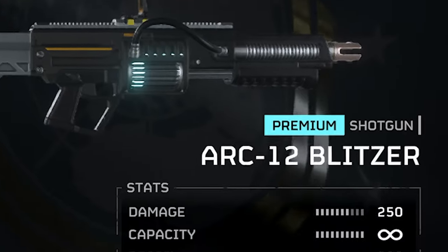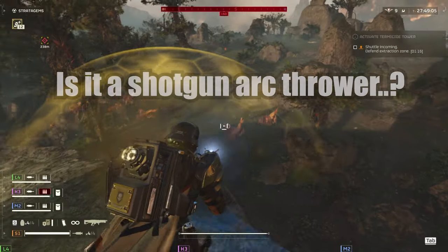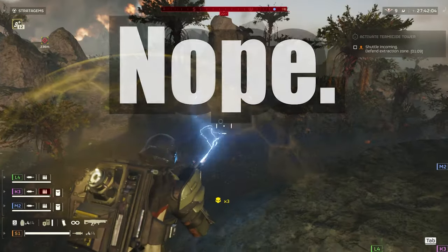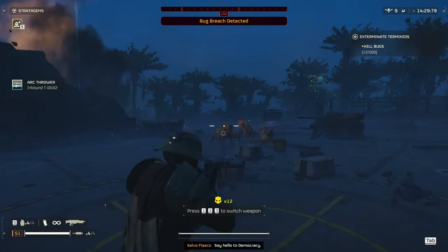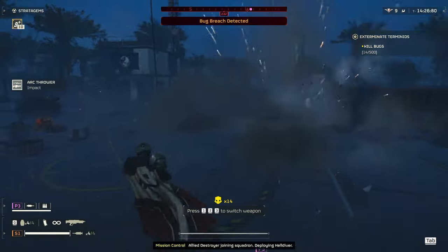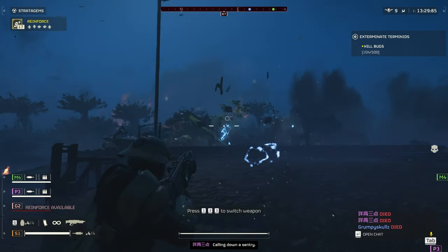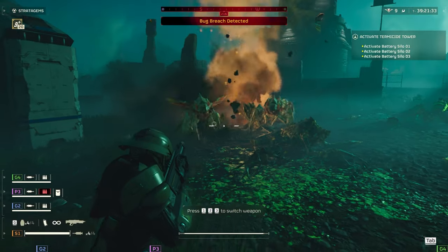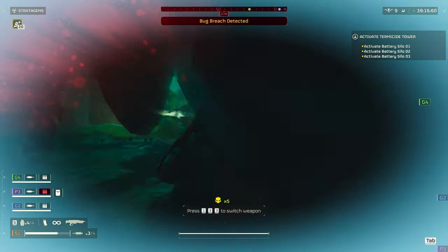Next up, we have the Arc-12 Blitzer. The description says it blasts a wide burst of high voltage electricity that arcs between all units. This description made me imagine it's similar to the almighty and overpowered arc thrower, only with shorter range. Unfortunately, it's not. The blitzer does arc, but the arc itself is a bit random — sometimes it spreads to the other bugs, sometimes it just focuses on one. It has unlimited ammo, but the tradeoff is you can only fire once every two seconds or so. I thought at least the spread of the arc could save me when a group of hunters start to violate me, but because the arc is so random, that's not the case — and the charge time between shots means I better run away.